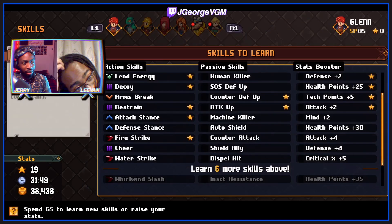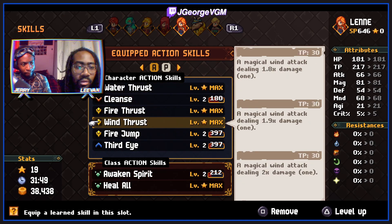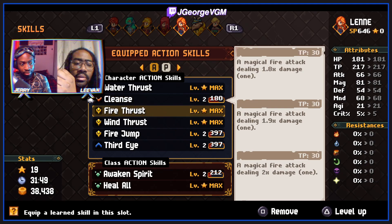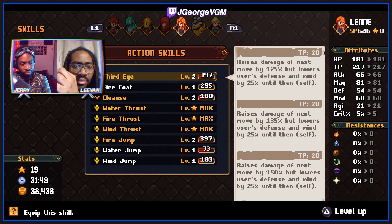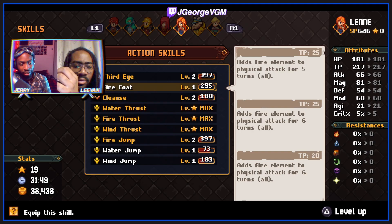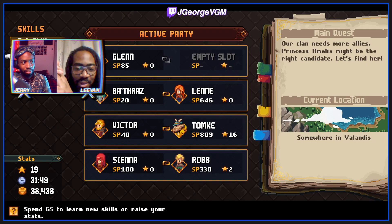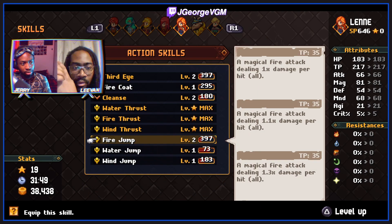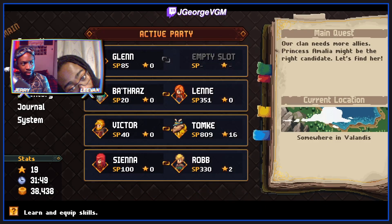I still think Len should be taking a bunch of elements and providing support. I'll go for five. I do like fire coat because then everyone could take advantage of oil slash if possible. So we need to get rid of summit - potentially cleanse. But I took cleanse off Bathraz, and that gives her a bit of type coverage. Third eye has been useful. Maybe get rid of fire jump - then I'll have no jumps but it's fine. Len really popped off last stream though. Fire coat adds fire element to physical attacks for five turns, six turns if leveled up.